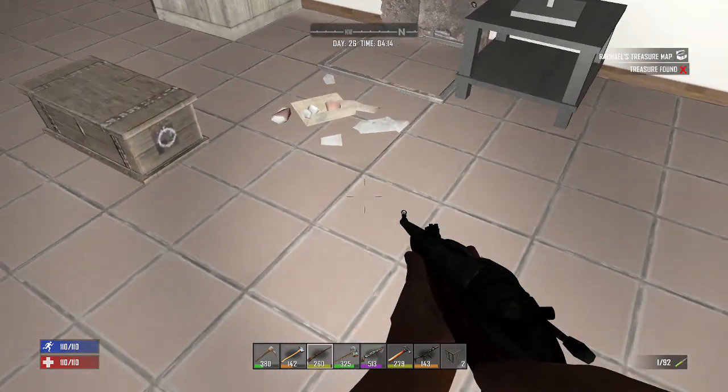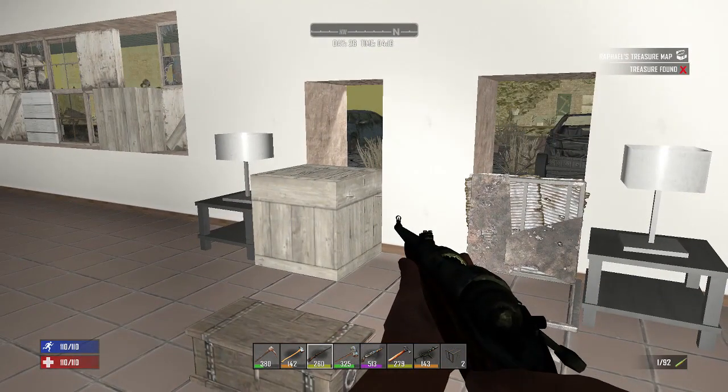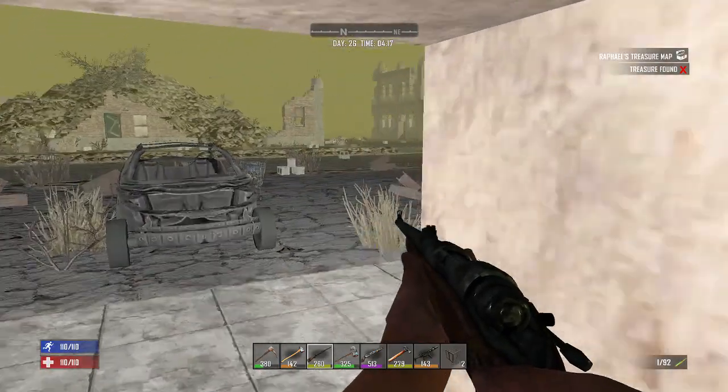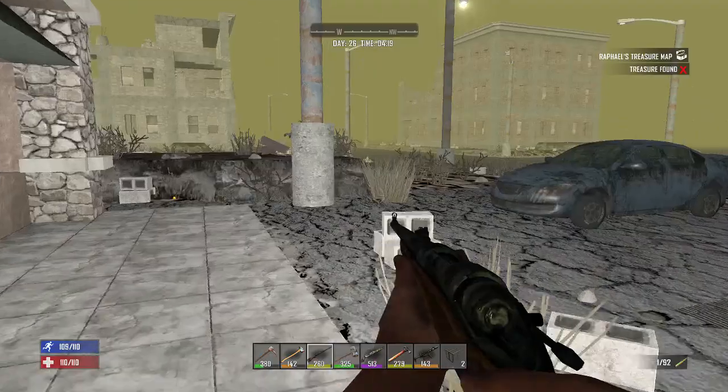For today I think we're just going to raid. Here's all my inventory from yesterday — got it sorted. I think for today I'm just going to kind of raid this town, maybe explore it, hit all the shops and stuff. Let's deal with these zombies.